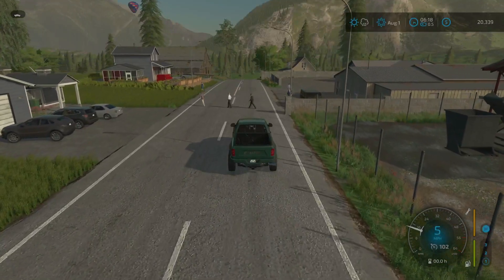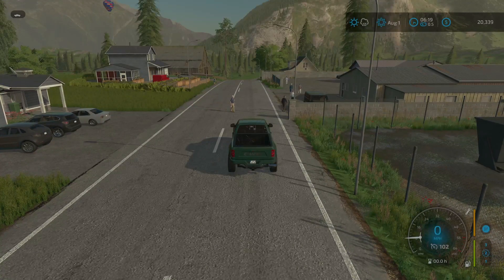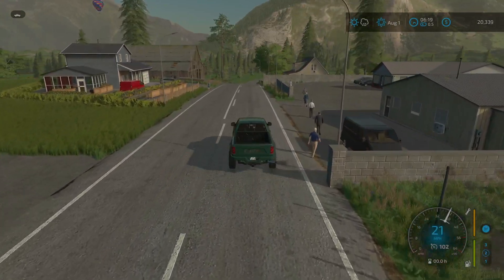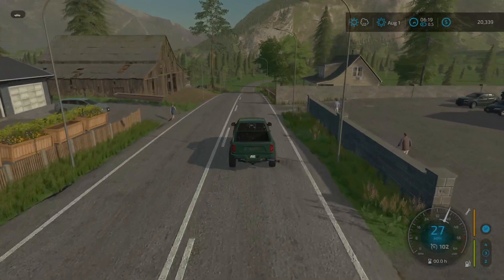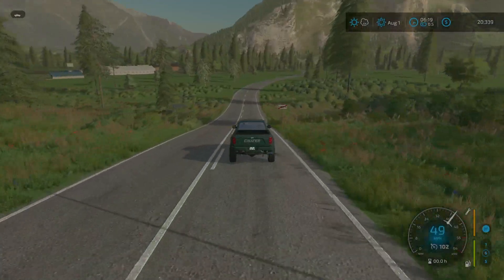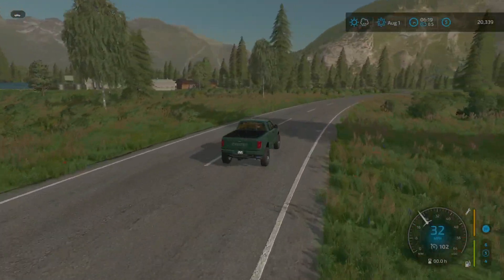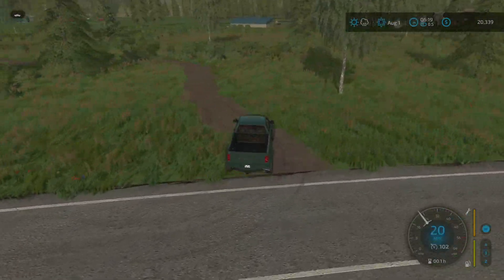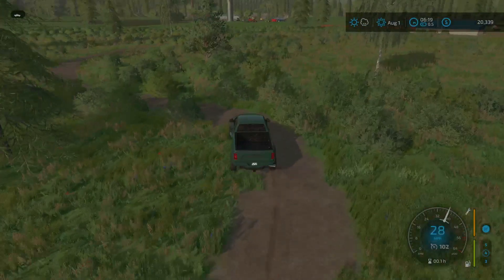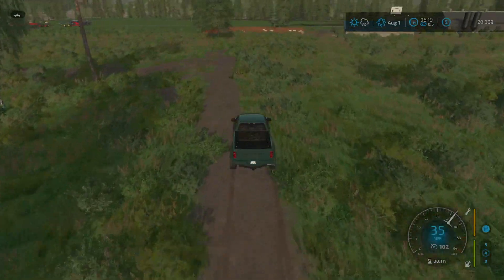Now we'll hop in the truck and show him around town. I think he's going to be pleasantly surprised. I'm going to show him all the facilities we bought — the various greenhouses, the biogas plant, everything — just to give him a quick overview of all the things he's going to be responsible for now. We grew this place quite a bit from when we first started. The first place we're going to take him is straight to the farm, because that's where he's going to notice the most drastic change.